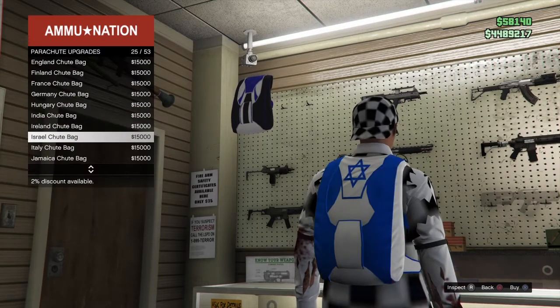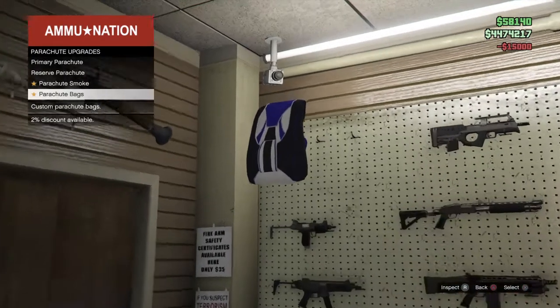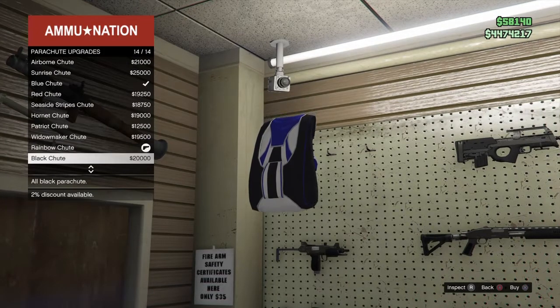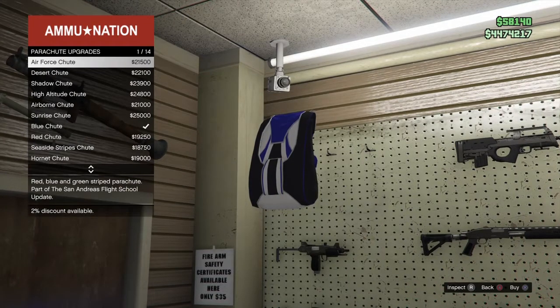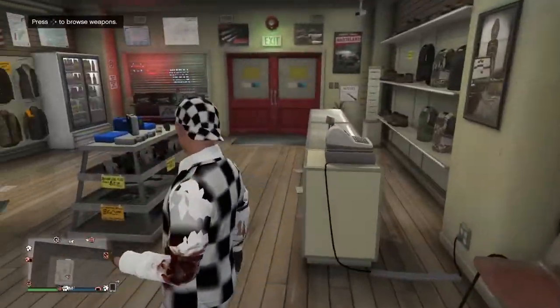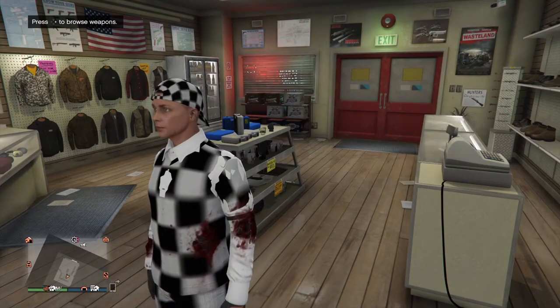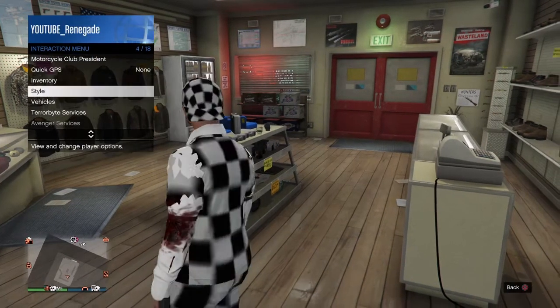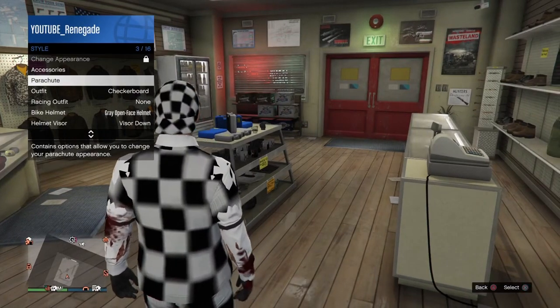This is in the parachute upgrades, so go ahead and buy that. Once you've purchased it — I was just looking because I didn't really know what I was doing, I was watching a tutorial, so leave me alone — then go to style, parachutes, and turn that on.